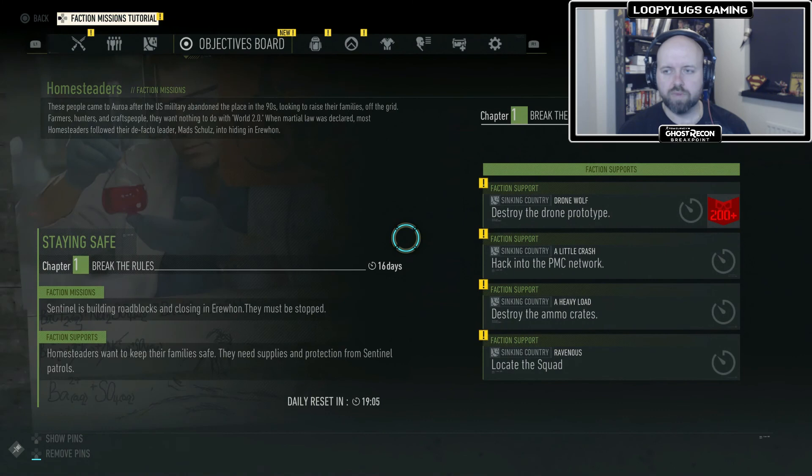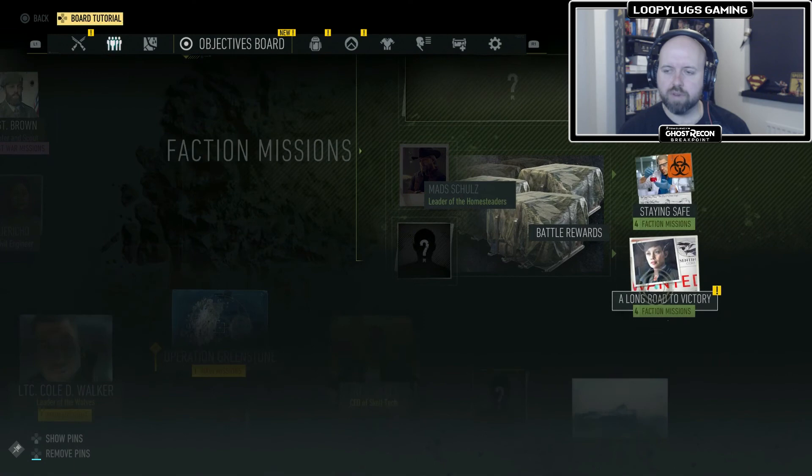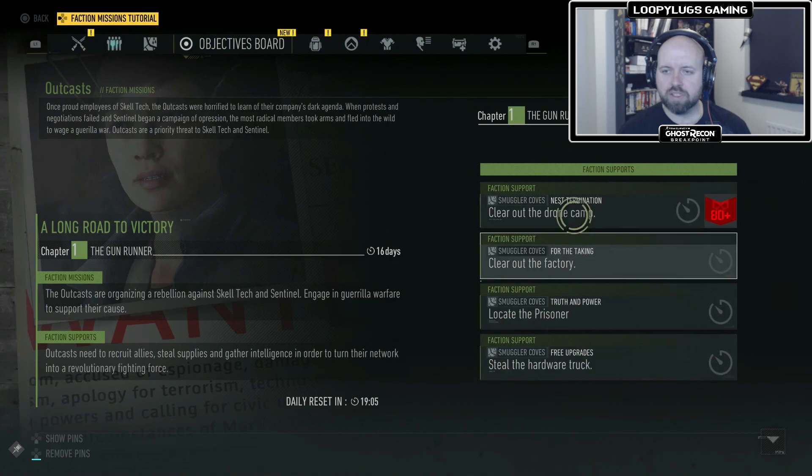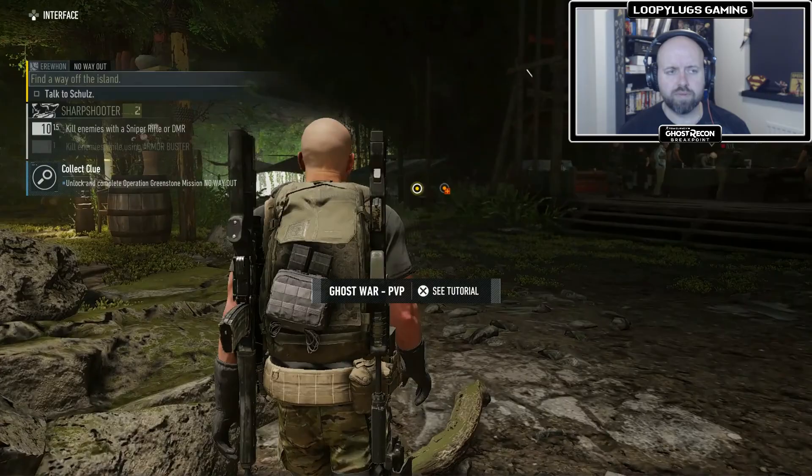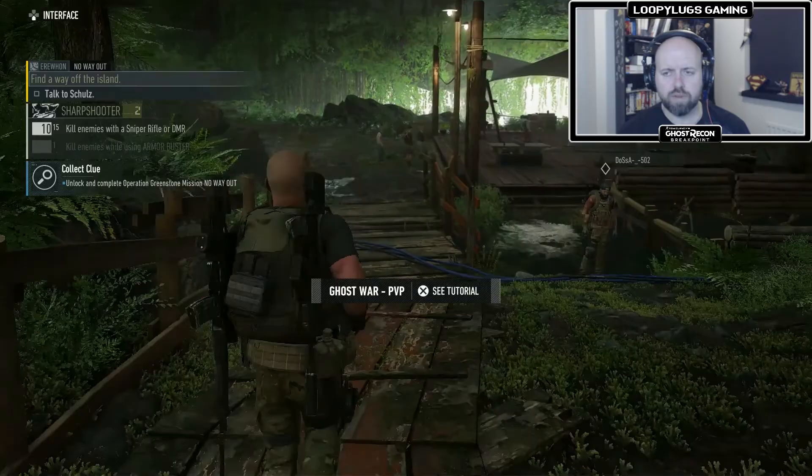Got some other things here — four faction missions. That's a big one. We won't look at them just now. And then we've got A Long Road to Victory — another big one, an 80-plus. So we've got our mission selected. Talk to Schultz — looks like he's over this way.